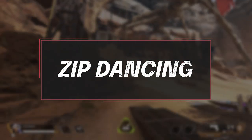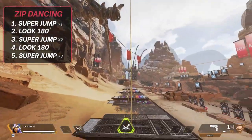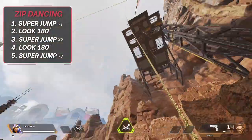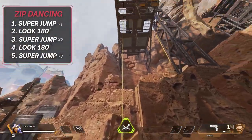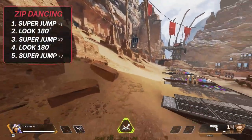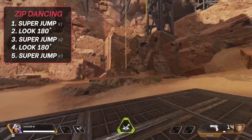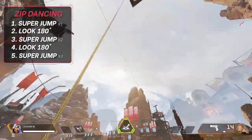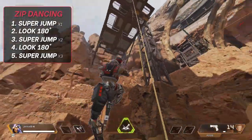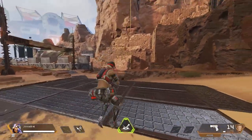The last technique is zip dancing. It's gone somewhat out of style since Respawn nerfed it — you can now only grab back onto a zip line three times in rapid succession before it kicks you off. To do it, walk or run up to a zip line, look up, do a super jump off the vertical zip, quickly 180, grab back on, and once you touch it repeat: jump off, 180, grab back on. This gets you much higher on the zip line than riding it normally and makes you harder to hit when enemies are holding floors above you.